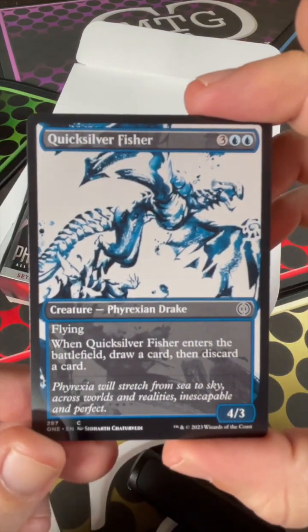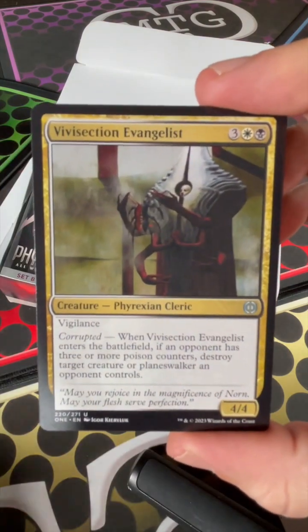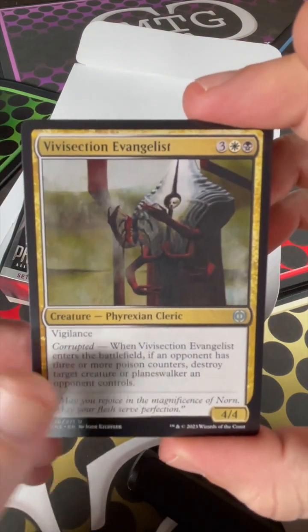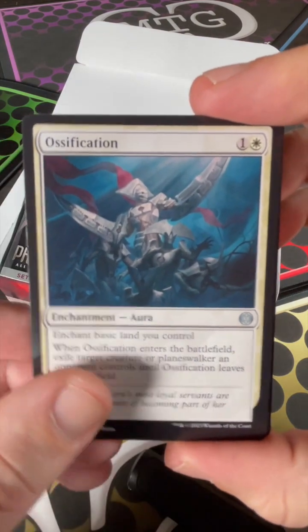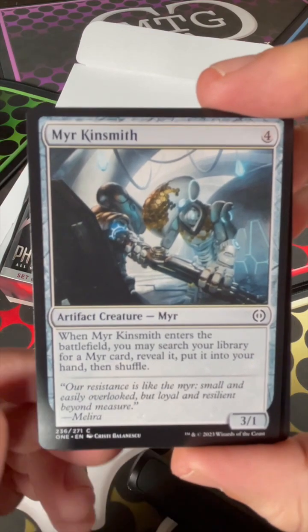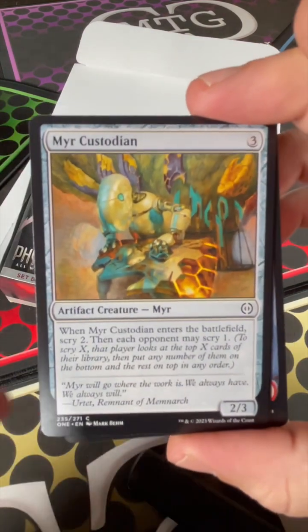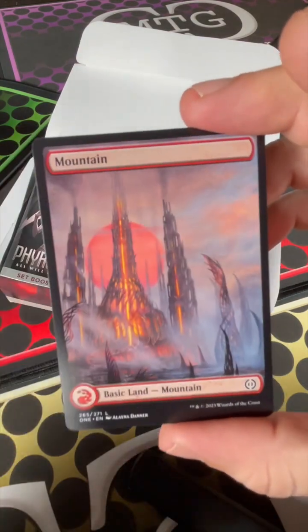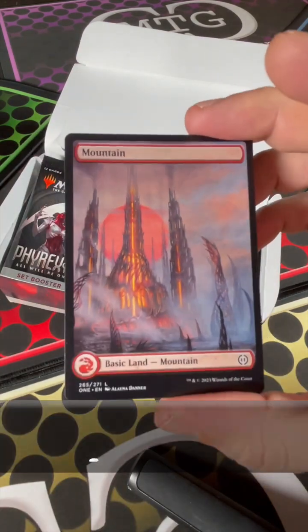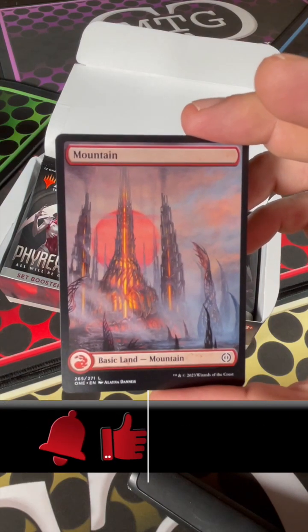That's the bomb pack of that box — four rares! Quicksilver Fisher right there, Vivisection Evangelist, Apostle of Invasion, and Ossification. The Mirekinsmith was our art card for the last pack. Mere Custodian, and Terramorphic Expanse followed by another full art mountain.